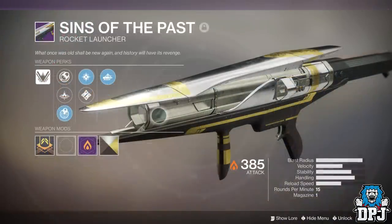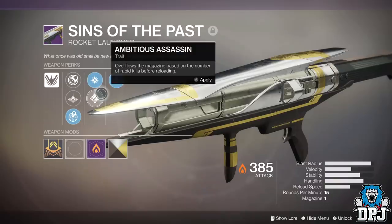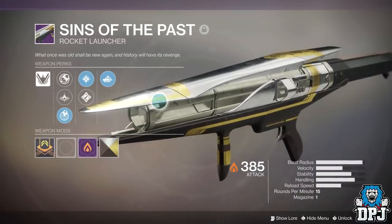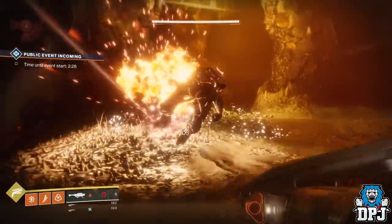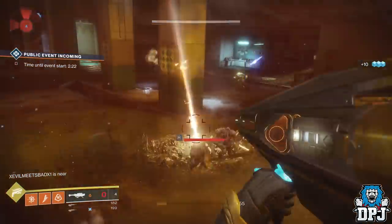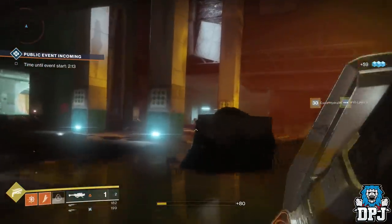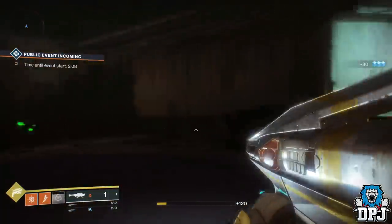Next we have another raid weapon: the Sins of the Past rocket launcher. I can't tell you how many times it has come in super handy, though with other power weapons like the Spindle I've used it less. The blast radius paired with cluster bombs makes it super useful. We know this weapon will still drop when Forsaken lands, but we don't know what burn it will be locked to, or if it will still drop with multiple burns — for this reason I've added it to my list.